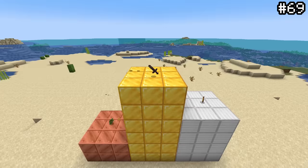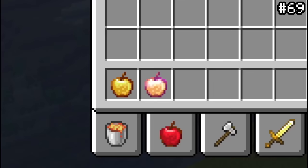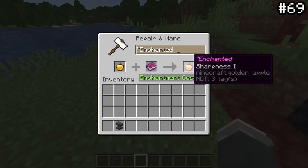Different items in Minecraft have different rarities, indicated by different colored text. Golden apples are in the rare tier, while enchanted golden apples are in the epic tier, signified by purple text. However, if you just manually enchant a regular golden apple, you'll actually trick the game into changing its rarity to epic. Granted, it won't do anything an actual notch apple can do, but it'll definitely confuse a friend.